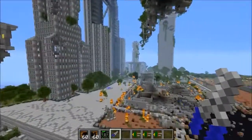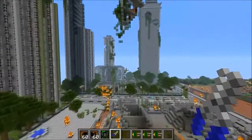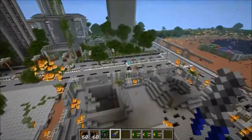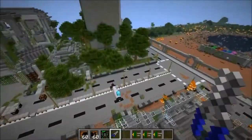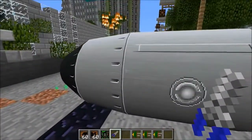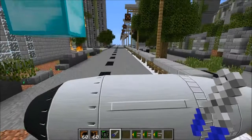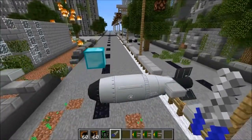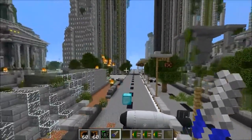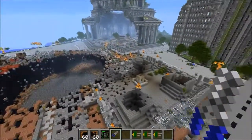We're heading over here where I placed the Tsar Bomba — there it is. Take a look at it, it's so massive compared to the nuke. This is gonna make a real explosion — the other one was practice, now we're getting serious. Putting in the fuse — it's the same thing, 25 seconds. I feel like they should give you five minutes for this one. We'll back up and say goodbye to a lot of stuff.